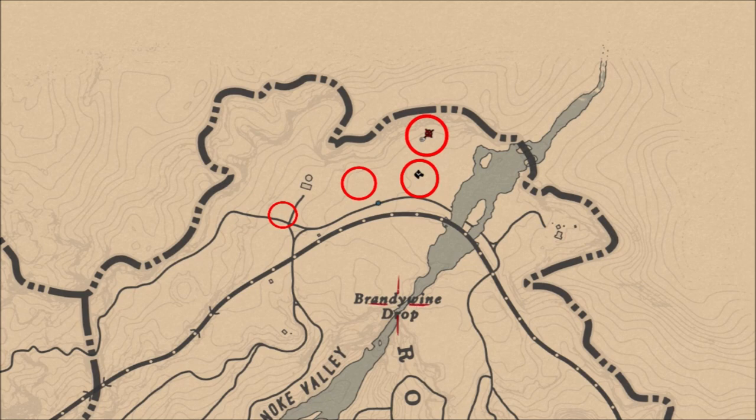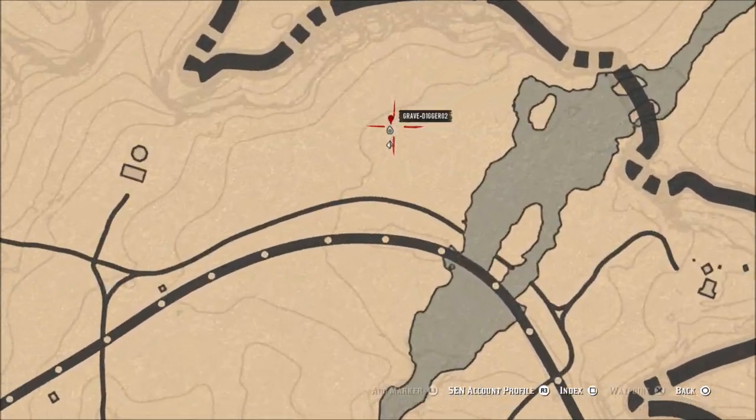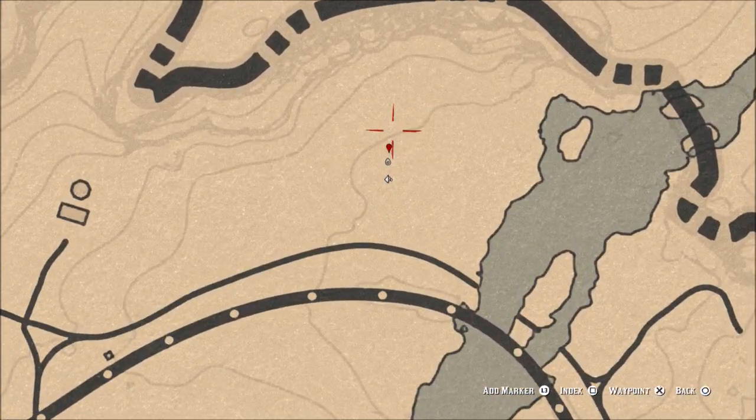The first two locations — the two biggest circles — is where I always pick mine personally. This is where I can always find five, but if you cannot find all five within those two larger circles, as you saw there were two smaller circles kind of to the left there, you can find Violet Snowdrops in those as well.